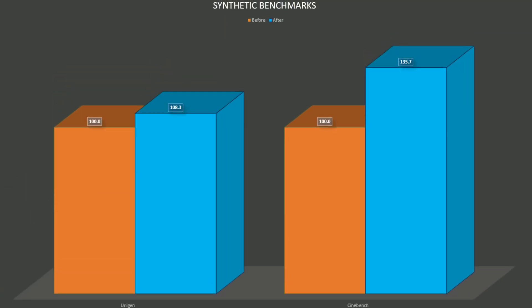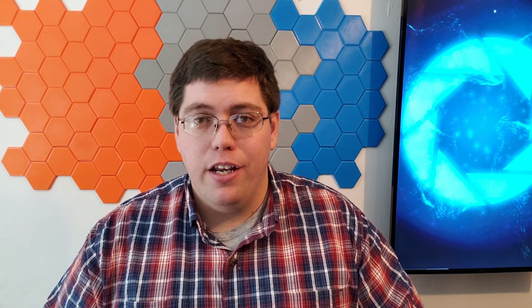With Cinebench, before we had a score of 375 and after a score of 509 — a very massive 36% increase, the biggest I saw. Cinebench is a better representation of what you'd get for tasks like rendering videos or video editing, because a lot of us with gaming computers also use them for things like video editing, high-end photo editing with large resolution photos, possibly even game design or 3D CAD work. So if you're going to do video editing or rendering a 3D scene, you'll see a very good increase with the new CPU upgrade.